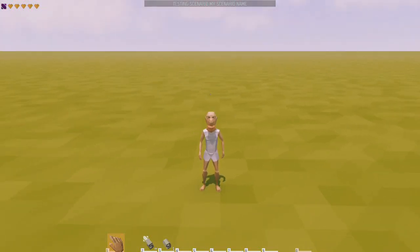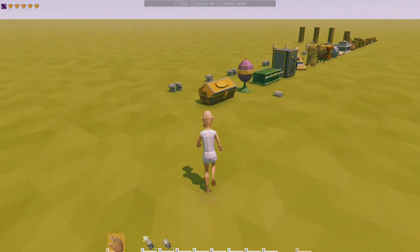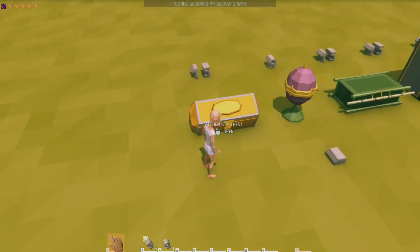Welcome back. What we're going to do today is go over the storage containers and talk about their inventory spaces. Unfortunately we can't go over how to make them, but at least you'll know which ones you want to aim for and you'll have a general idea of how to get them.